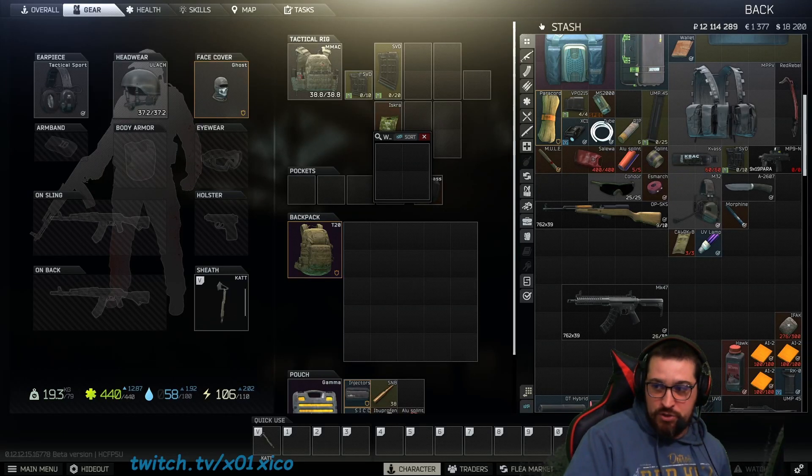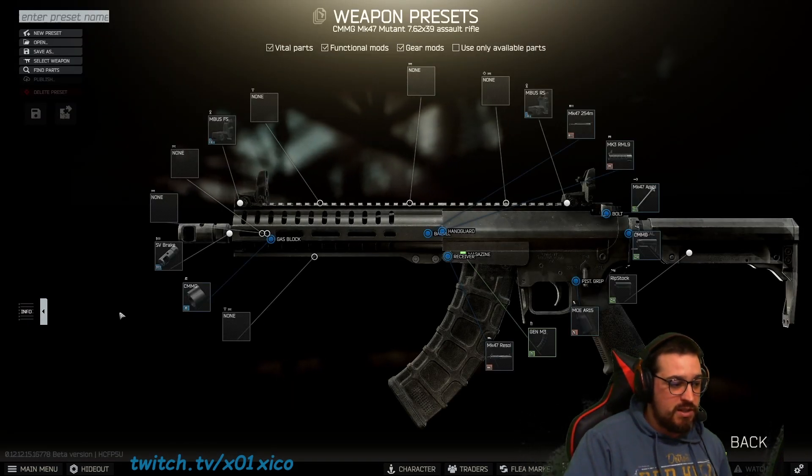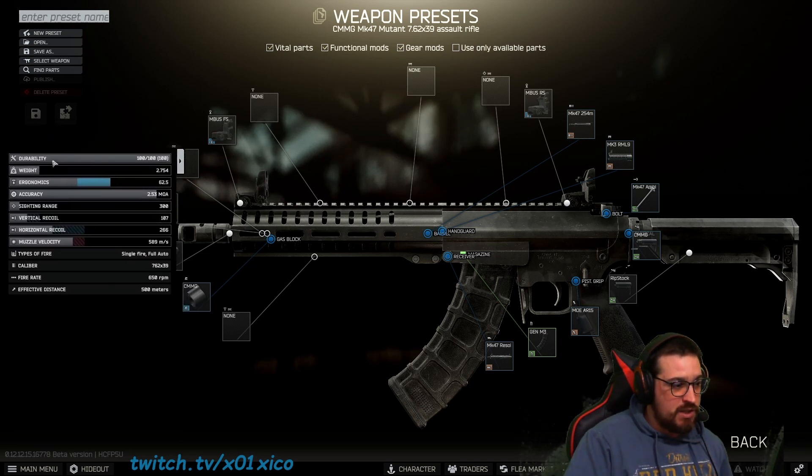Small video teaching you how to mod a weapon. First, you need to right-click the mouse to edit preset, choose the weapon, and then what I advise you to do is open the little info block on the left side down.